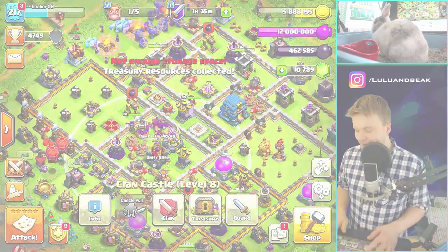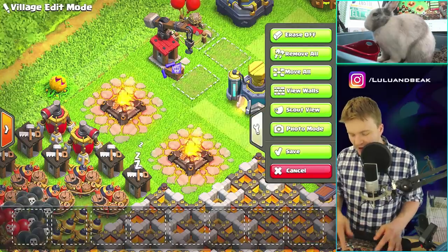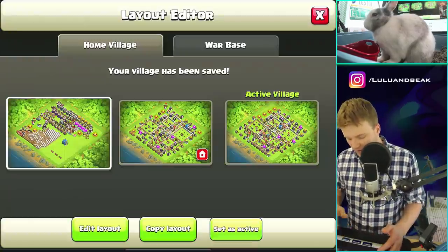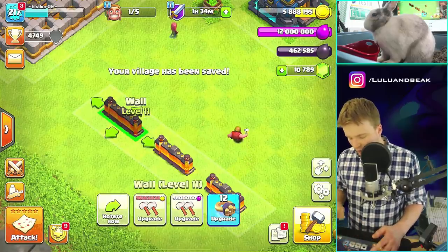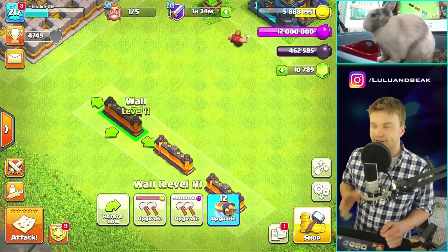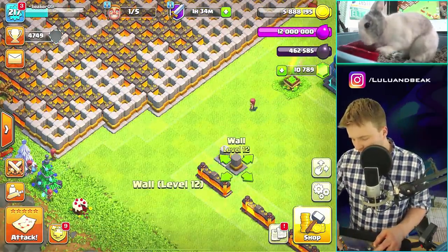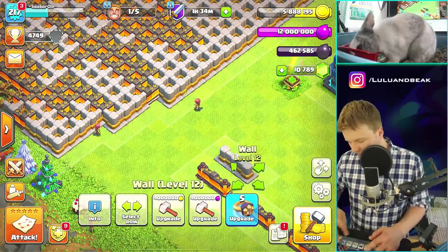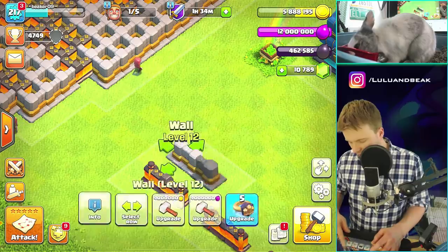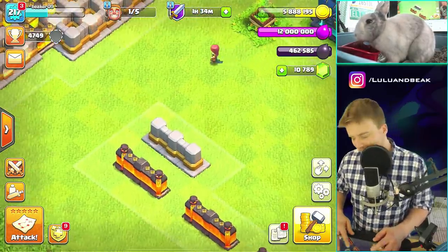Let me find a base view — right here. This is how I like to do walls, you can see them a little better. How much are three walls? Each of these is like four million, so four, eight, twelve. Why doesn't it let me do three at once?